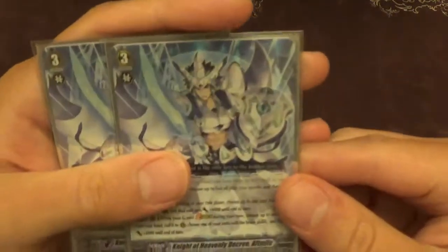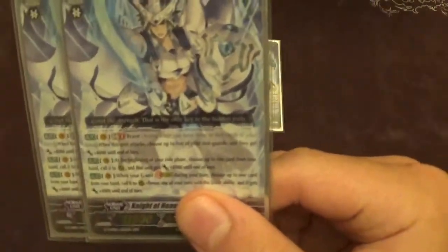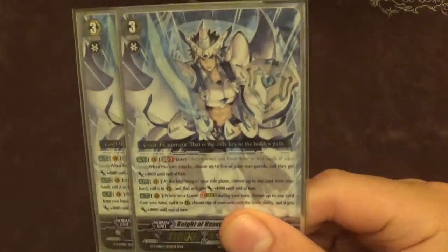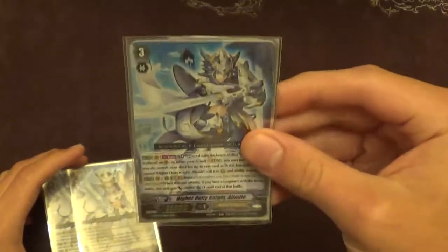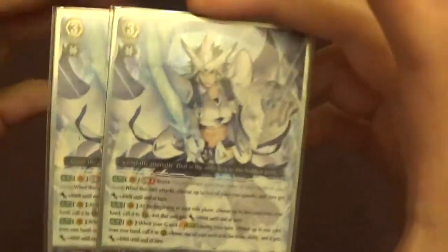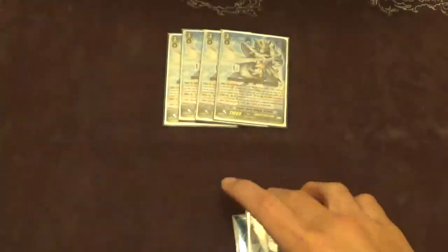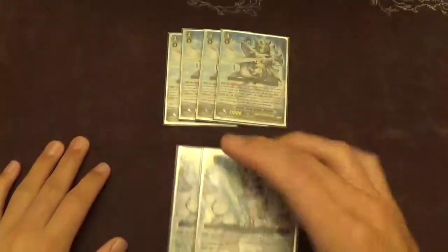For the grade threes, we're playing two of the older Knight of Heavenly Decree Altmile from the tri-three set. When he attacks he gives five units plus 4k if brave. At the beginning of the ride phase you can call a card from your hand and get 4k, and when you stride you can call a card from your hand and give a brave unit 4k. It's a simplistic card, but if you get stuck on it it's not the end of the world. Your stride skill is not the most relevant part of this deck. Your Milieus is going to make sure that doesn't happen. You'll usually go through the first 20 cards of your deck before you ride grade three, so you're not going to get stuck on him. He's just there to round out your grade threes and give you extra stride fodders.